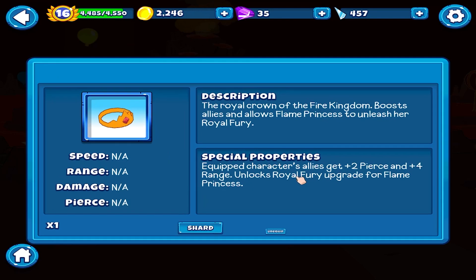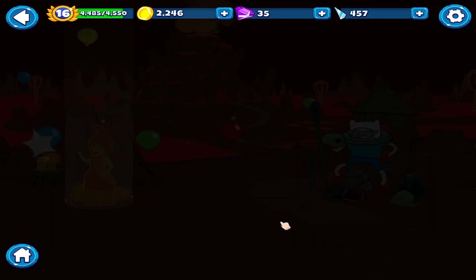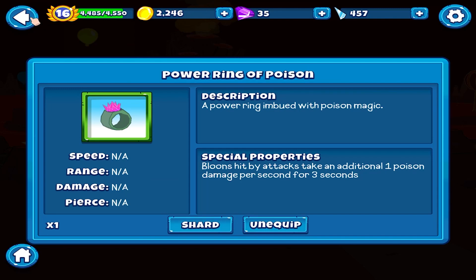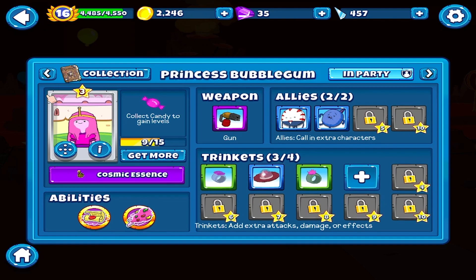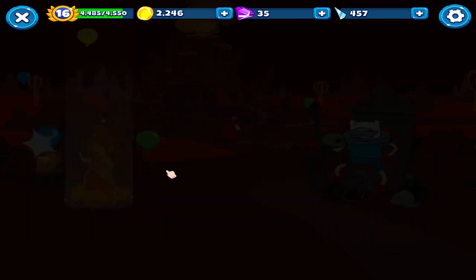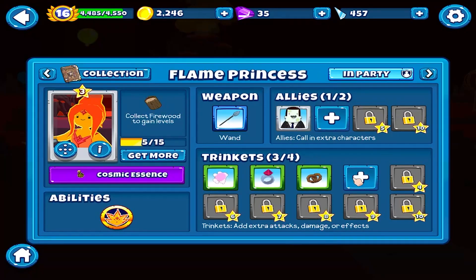Character allies get plus two pierce and plus four range, unlocks Royal Theory upgrade for Flame Princess. Got to go brother, it's got to go!